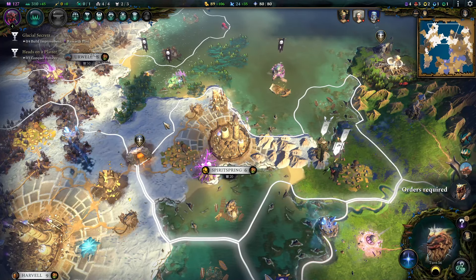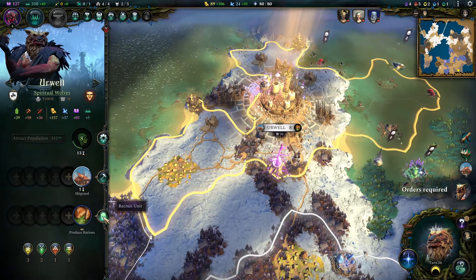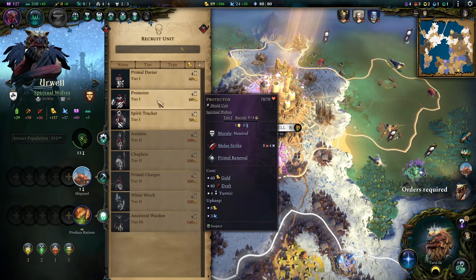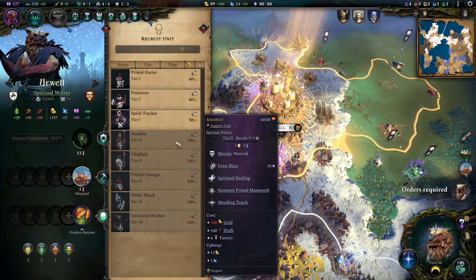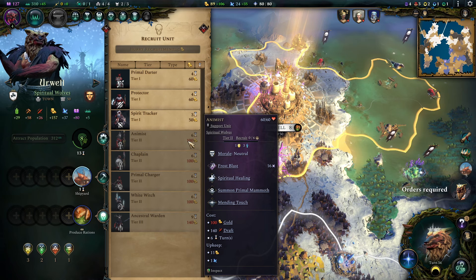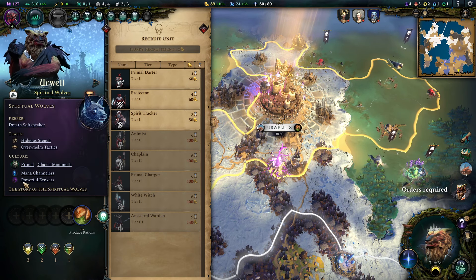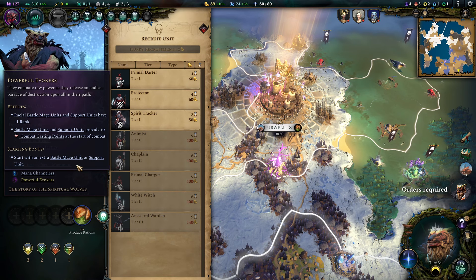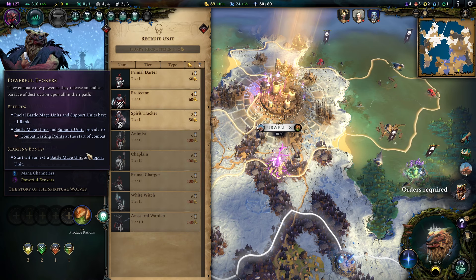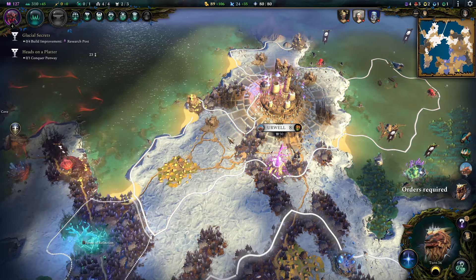Now let's move over to the strategy part. This build is like all primal builds — a loaded gun right from the get-go. You can work with your primal daughters, protectors, and animists to conquer the world quickly. Rush that tier 2 town hall as fast as you can. With this setup you even start with an animist because you have either a battle mage or a supporter, and we don't have native battle mages so it's always a supporter — really powerful to start out with an animist.